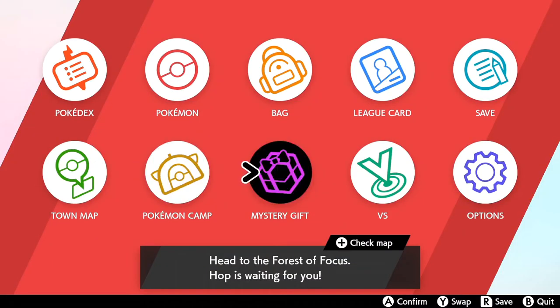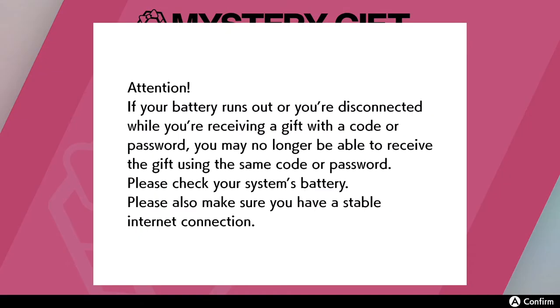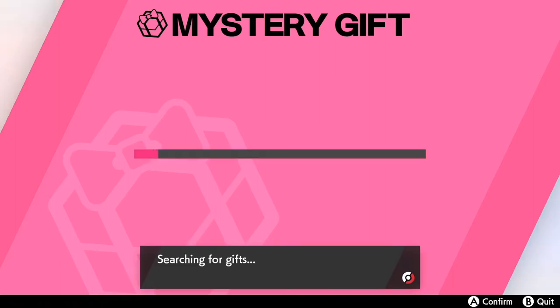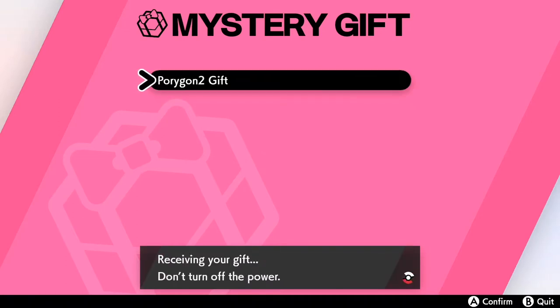If you don't know how to redeem it, all you have to do is open up your menu, jump into Mystery Gift, Get with Code and Password, and enter in the code. The code is the initials of Pokémon and then Players Cup. Once you enter the code, it's going to say searching for gifts, and then you're going to grab yourself your Porygon 2 gift.